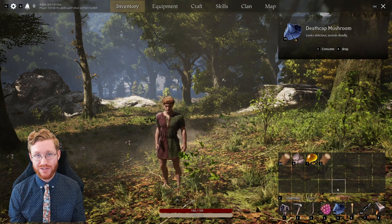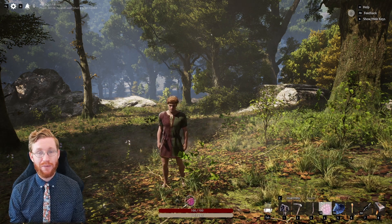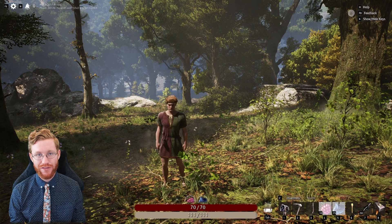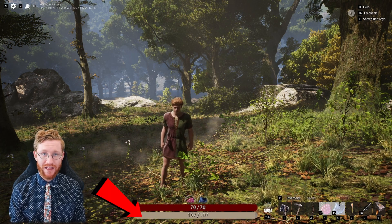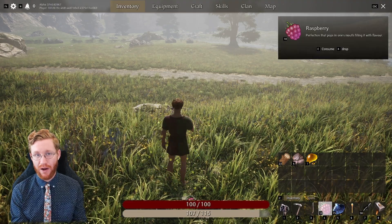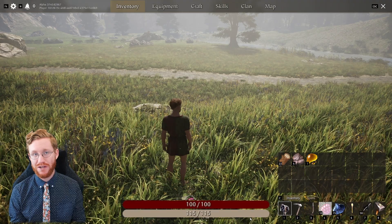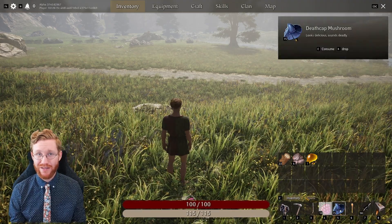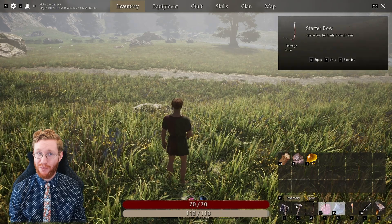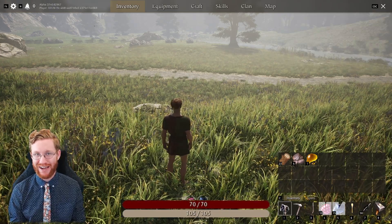You can eat all sorts of food items and they will have different effects on you. Those two bars at the bottom of your screen are your health, the red bar, and stamina, the yellow. Different foods will have different effects on those bars, so be sure to try out all the different combinations to see what works best for your playstyle. It's also important to note that sometimes you can poison yourself, so be careful about the types of food that you're putting into your character.